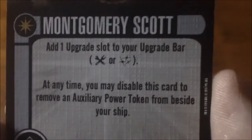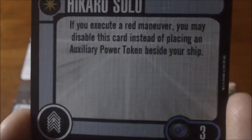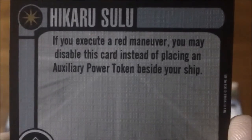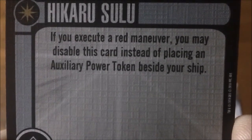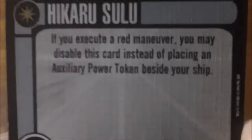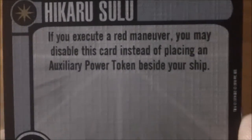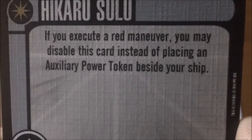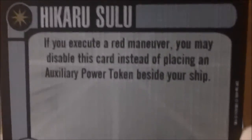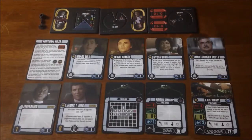Last we have Sulu for three points. If you execute a red maneuver, you may disable this card instead of placing an auxiliary power token beside your ship. Very nice especially on the Bird of Prey — you can pull that red three come-about, disable Sulu, and make that come-about basically a white maneuver, which is really scary for the rest of the fleet.